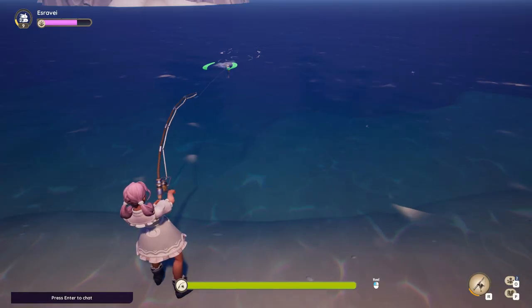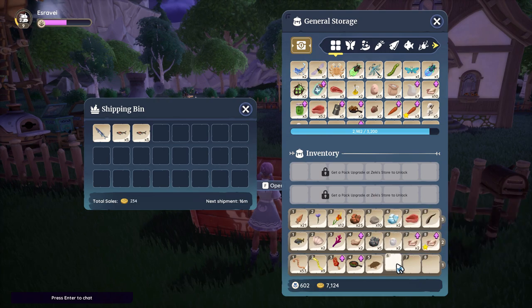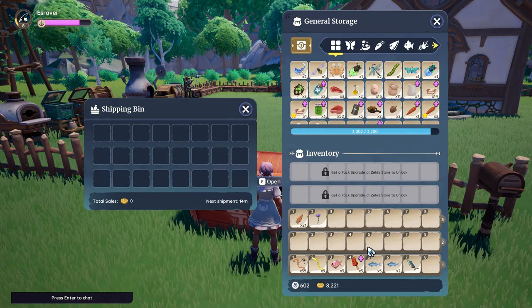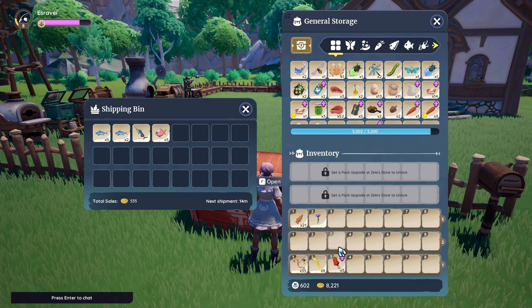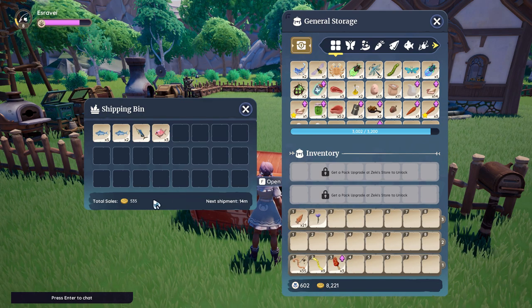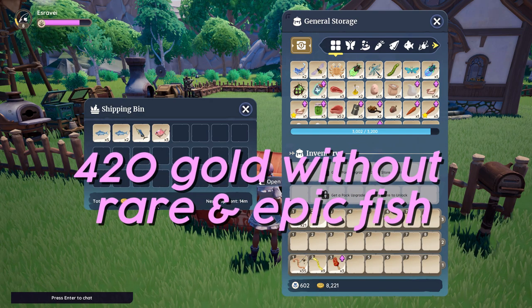For Bahari Bay coast with no bait, I caught 1 barracuda, 8 sardines, and 1 Bahari bass. The gold total was 257. With normal worms, I caught 3 Bahari breams, 7 bluefish tuna, and 1 blue marlin. The gold total was 535. Since the blue marlin is rare, if you substitute that for a common fish, the gold total will be about 420.